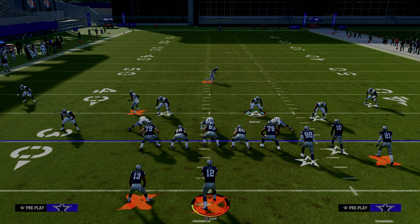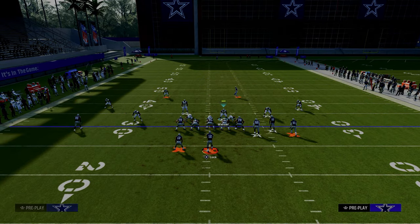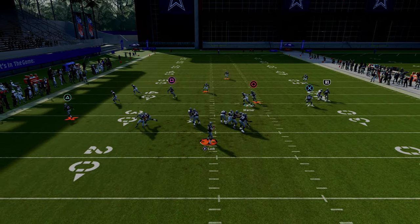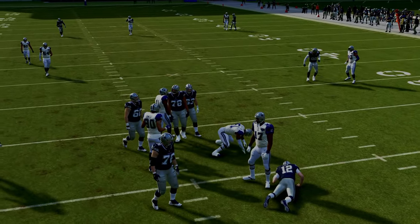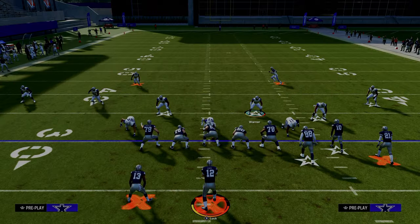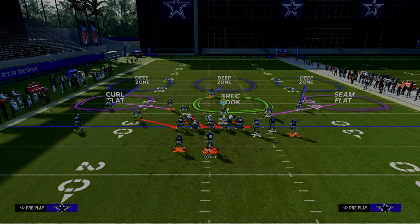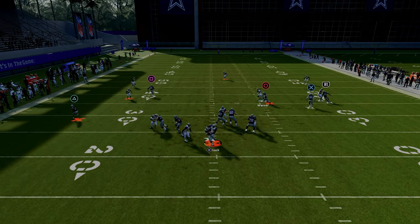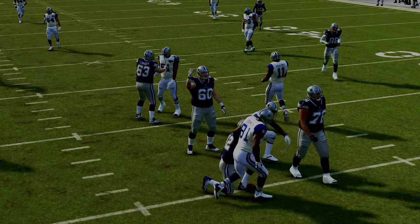All we're going to do to set this blitz up is pinch our defensive line, and then put that safety who is in a blitz angle into zone coverage. A lot of times it's going to come through the A-gap. In practice mode this blitz is a little less consistent than in game, but if you want to make it more consistent, go ahead and blitz that slot corner on that side. Now it becomes a send-5 pressure, and as you can see, this is absolutely going to scream at your opponent.